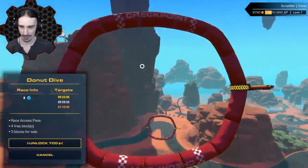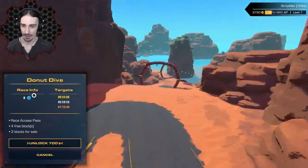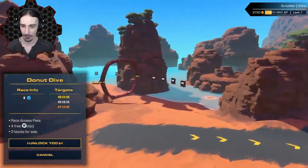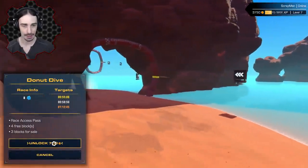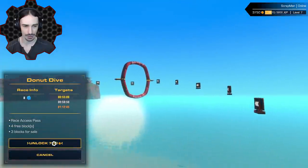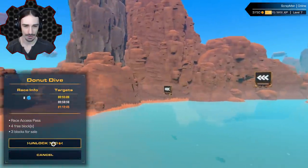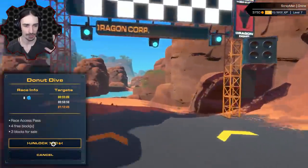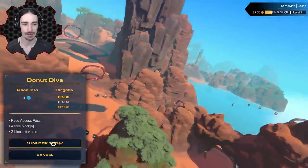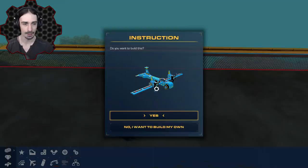Alright, so 'Donut Dive' — this is definitely an air-based race. Eight power cores, we get four free blocks, three blocks for sale. Let's unlock it and check out what it looks like. We've only done one flying race before in rally mode — the last race when the rally mode came out was a flying race — so now we're getting a little deeper into it.